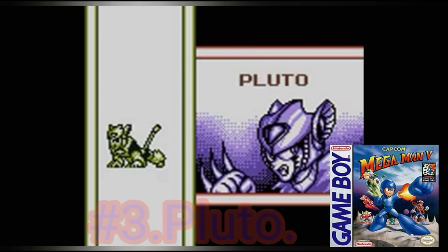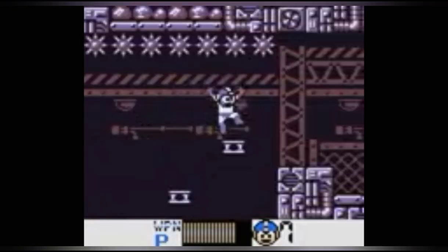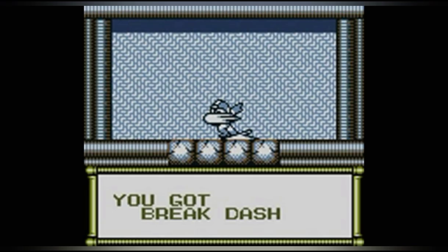At number 3 we have Flo. His design is badass. He has a fun level with a lot of enemies, moving platforms, and an easy mini-boss which you fight twice. His fight is hard but fun — he'll shoot a few blasts, dash, jump across the room, and fire a wave of explosives at you. His weapon is basically an early version of Mega Man X's dash — though the game came out a year after Mega Man X — and it's pretty useful and can kill enemies.